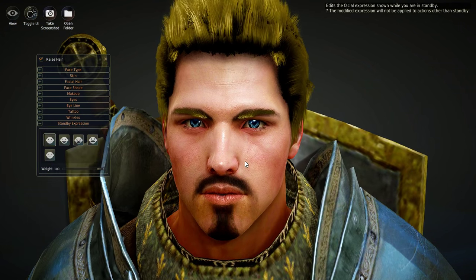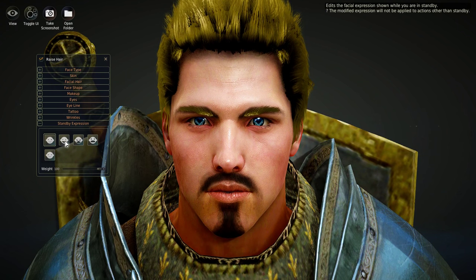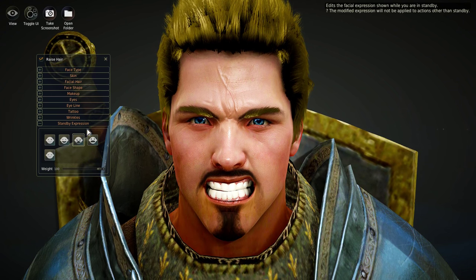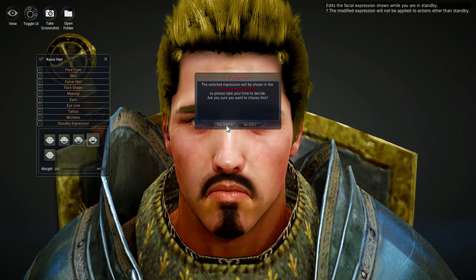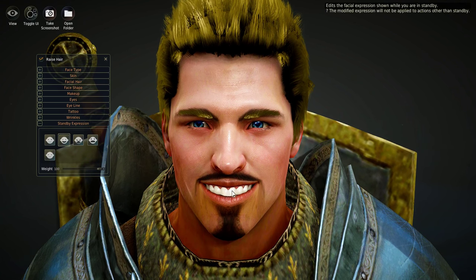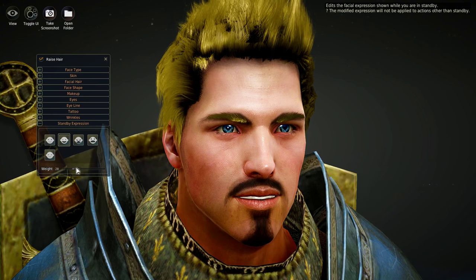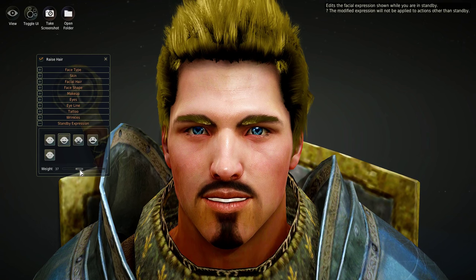Standby Expression controls what your character looks like when just standing around. You can give them a little smile, a really giddy crazy-looking smile, an anger face with a vein coming down the forehead, a sad frowny face, or a shocked appearance. You can also adjust the weight of the expression — at 50% weight he has a little smile that's not creepy, at 25% just showing teeth slightly, and around 37% he looks friendly and approachable.